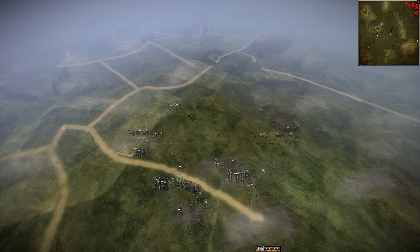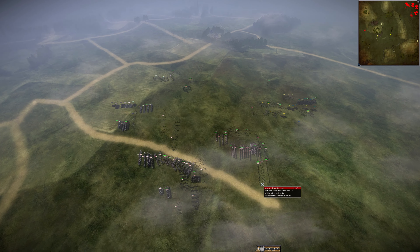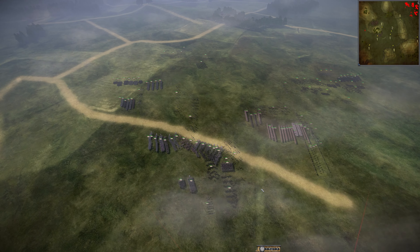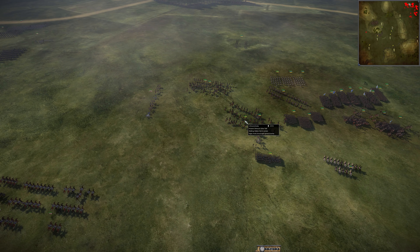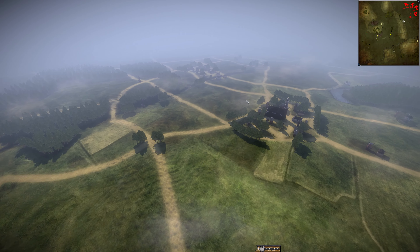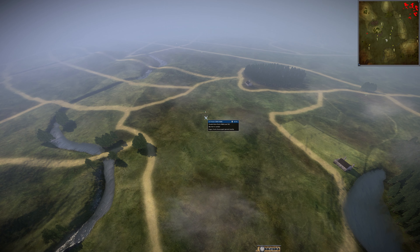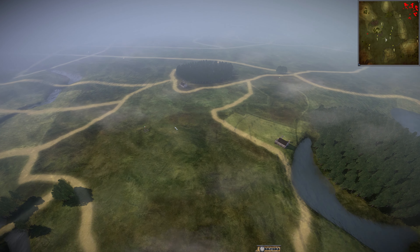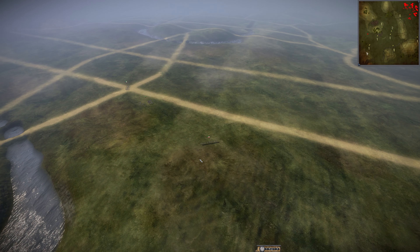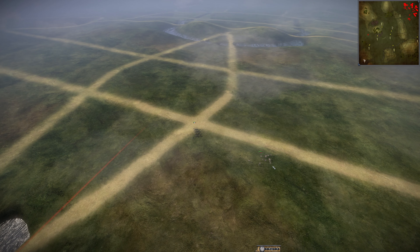Let's go ahead and get into this replay. For the coalition today we've got Spain as our first faction, followed by the United Kingdom, Brunswick, and Russia. They're going to be facing off against 1805 France as our first contestant, the United States as number two, Wortenberg as number three, and 1809 France.